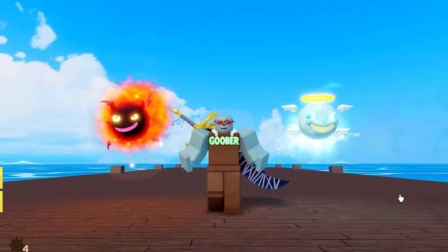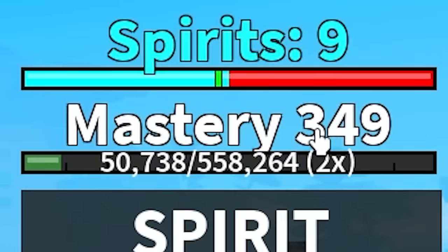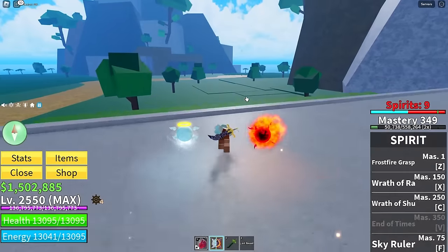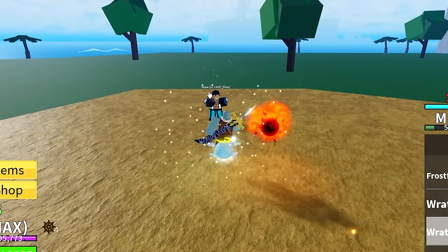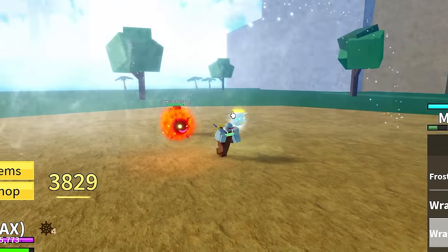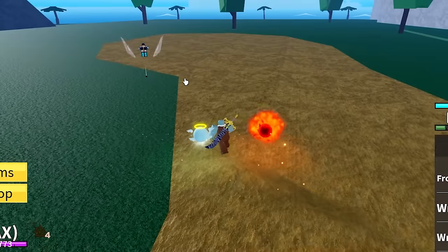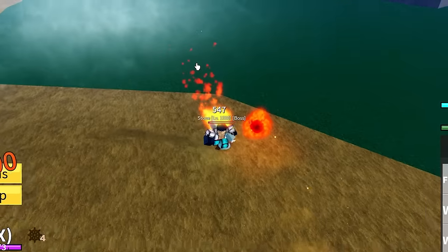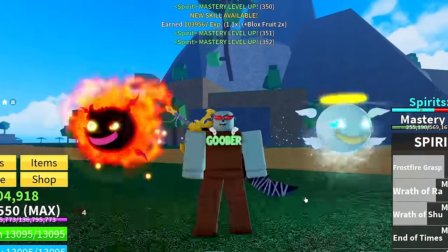I have now arrived to fight my final boss because I have my mastery all the way to 349, which means we only need one more level. Let's head to the back of the island and challenge this last boss. The Wrath of Shubu move creates a stun — that's insane. I'm killing you with just spirits. Let's do a little combo to finish him off — freeze him and hit him with that move. And there we go, we now have the final move unlocked.